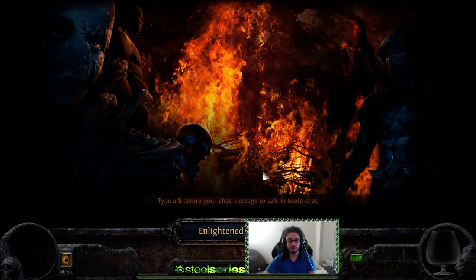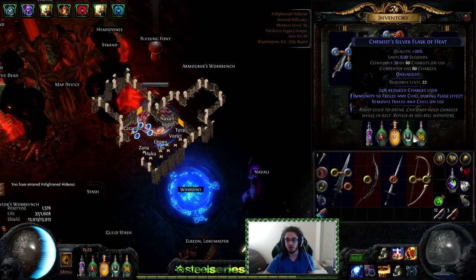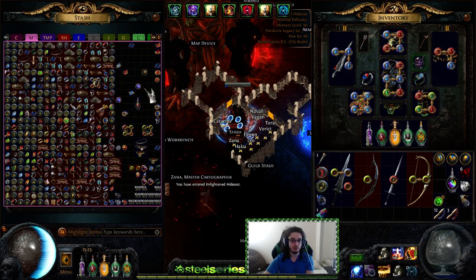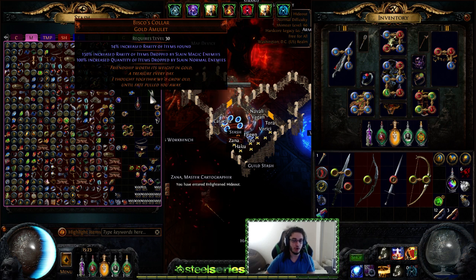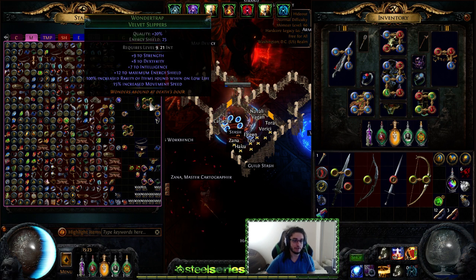That's pretty much how the character plays right now. It does feel very smooth. I did drop my Basalt Flask for a Quicksilver to go a little bit quicker. For people wondering about Biscos Collar — this is my current amulet — and these are the other boots I was testing. I think the 30% quantity is better than the 100% rarity on boots.